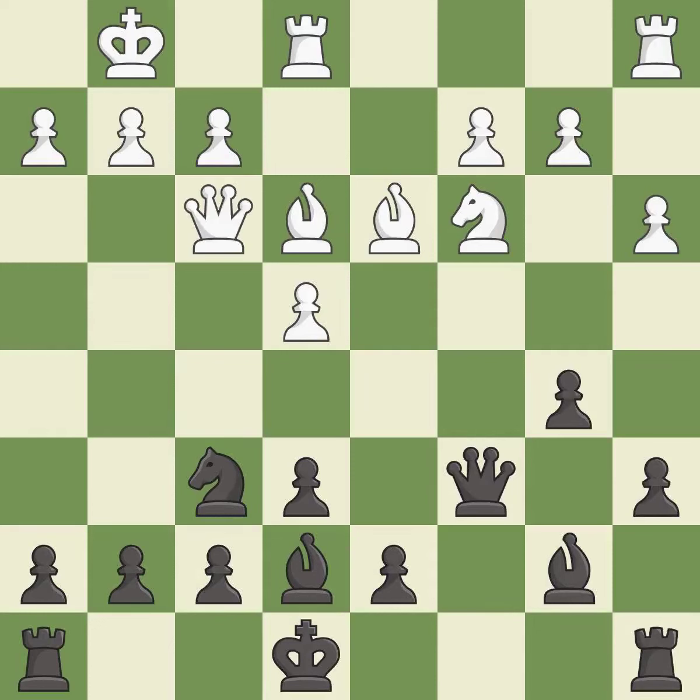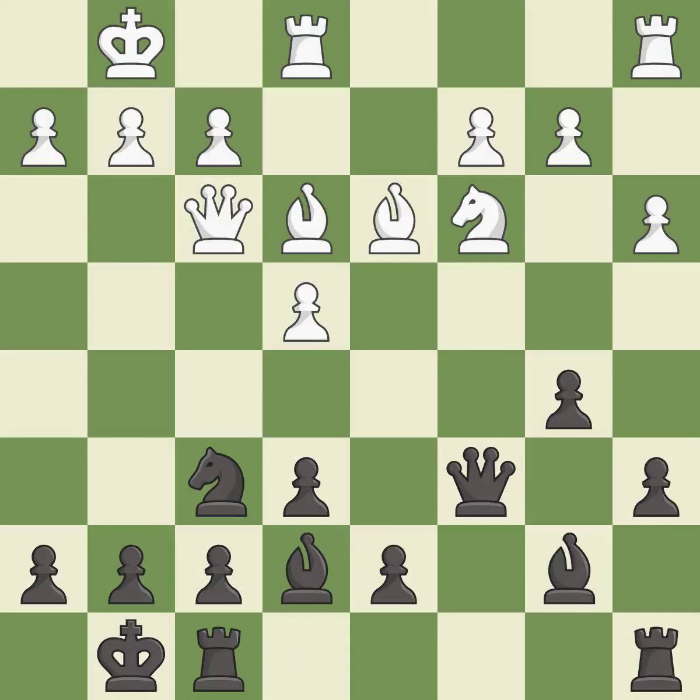This connects the rooks, which helps them coordinate together in the future — it is best. The rooks can see each other now, allowing them to provide mutual defense. This threatens to win a knight — it is best.